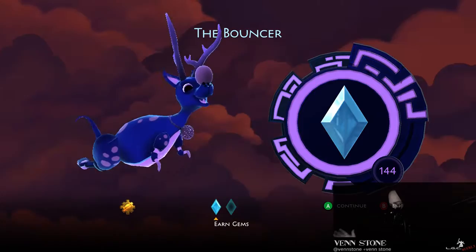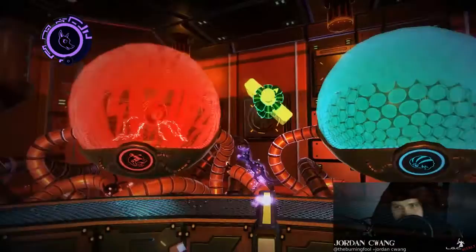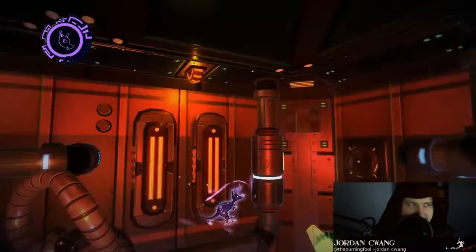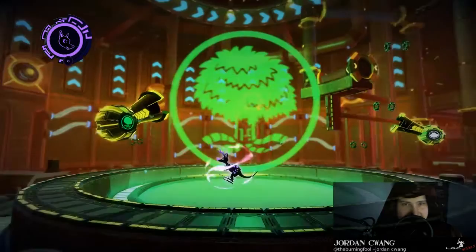The soundtrack has a very distinct Sonic the Hedgehog 2 vibe to it, and that's a good thing. Four chairs. The art style is very well done, all the characters are uniquely designed. The enemies can get a bit repetitive at times, but beyond that everything looks distinct and everyone has their own unique little character. There are definitely some Unity-isms present, but you can sort of hand-wave those away with the art style.